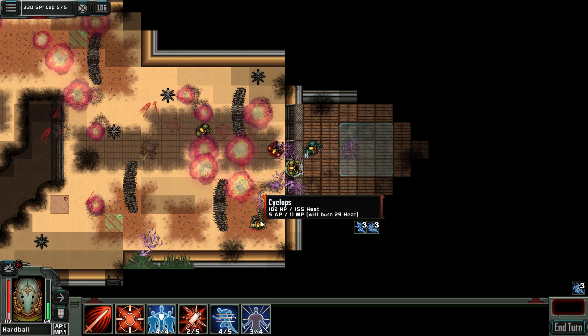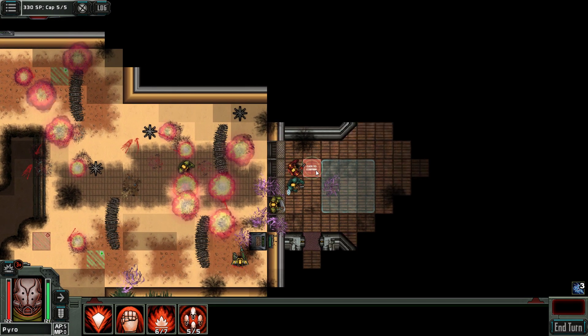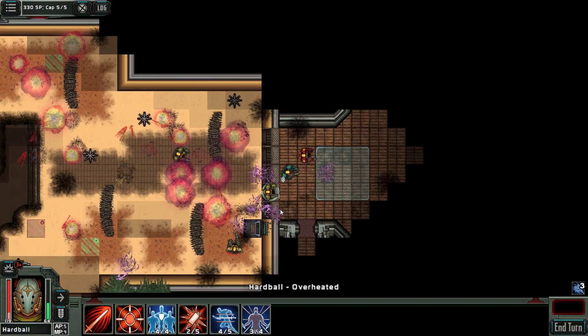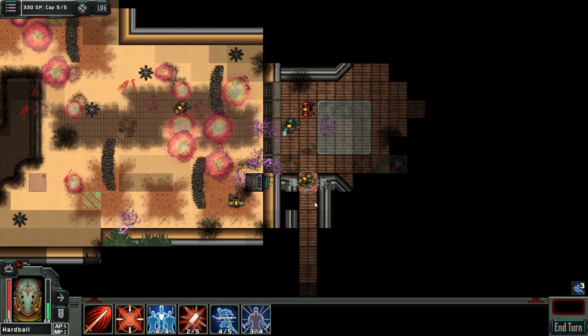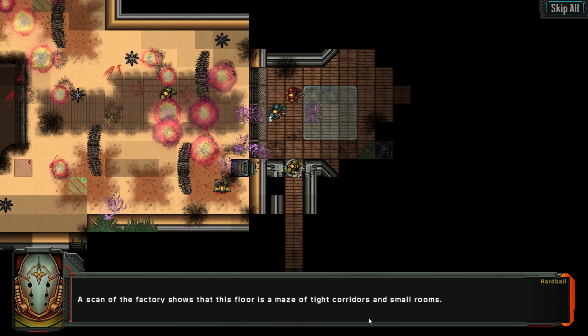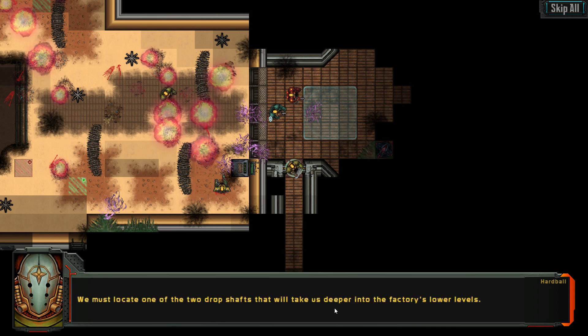I think the captain and Cyclops will go south together. It's not certain where we will find the elevator, but one shaft is north and one is south. There's something over there. A scan of the factory shows this floor is a maze of tight corridors and small rooms. There are two shafts leading deeper into the building — each one is located in one of the wings. We must reach these drop shafts and fight our way into the inner hive.